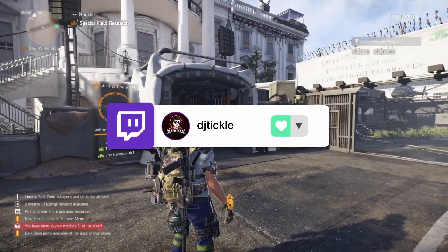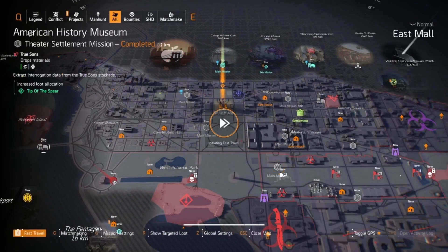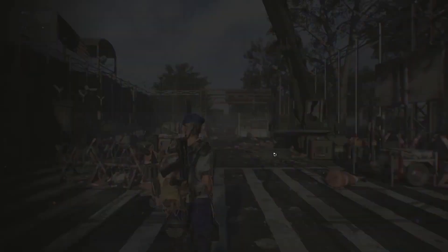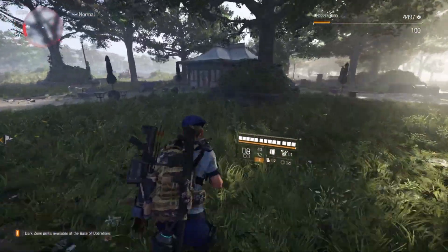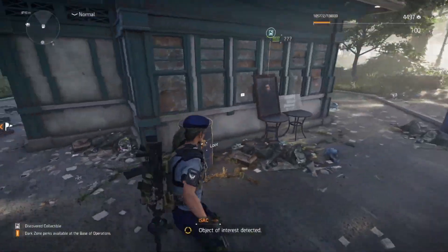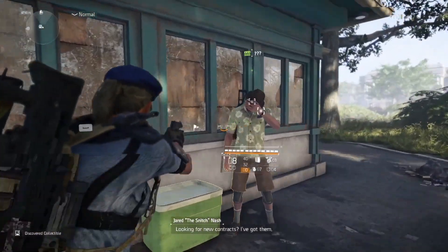With all that said, let's find the snitch. When you log into the game, just head on over to the American History Museum. Once you're loaded in, just turn to your right and run — you will see a green dot just beyond this little building here. There's a whole bunch of materials around it as well, so do make sure that you collect them.